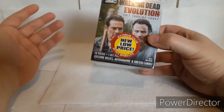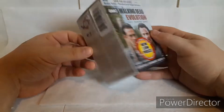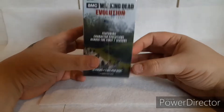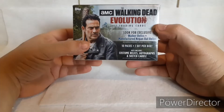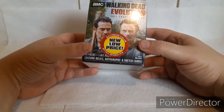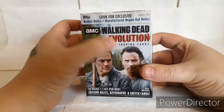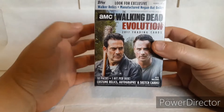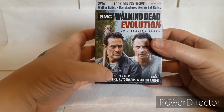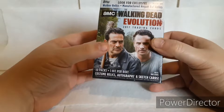I went to my local Walmart and sure enough I checked the card section like I do every time I go there, and they had another box sitting on the shelf. They must have a stockpile in the back room or something and they just put a few out at a time, but as long as they keep putting them out I'm going to buy them. This is the Walking Dead Evolution from 2017. Again, there's 10 packs and one hit per box. I believe they call these a blaster box.